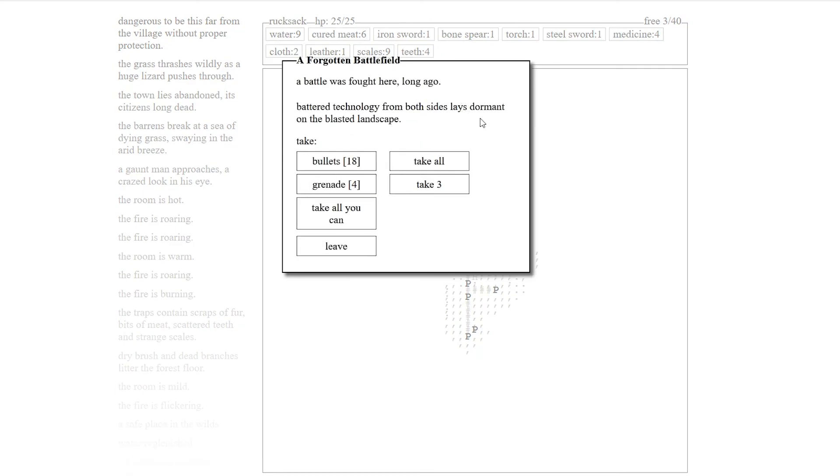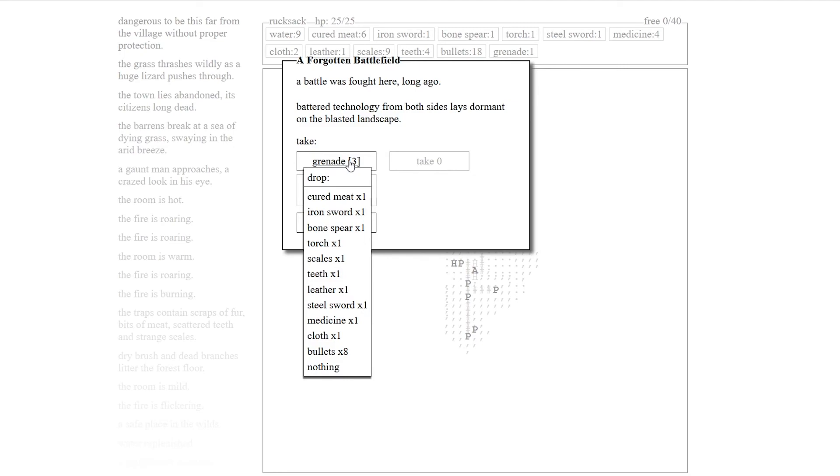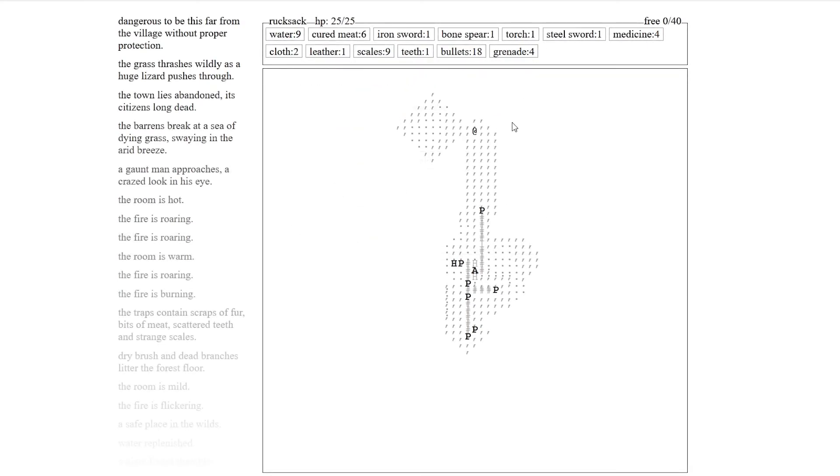A forgotten battlefield! A battle was fought here long ago — battery technology from both sides lay dormant on the blasted landscape. Take all. There's a grenade! We're gonna dump some crap here — get rid of those teeth. Freaking grenades! We don't have much free space and we only have six meats.